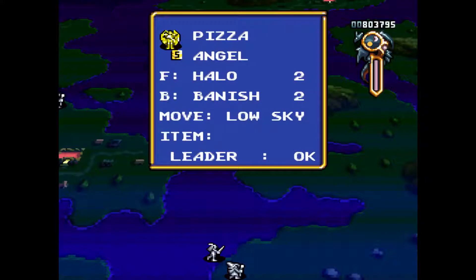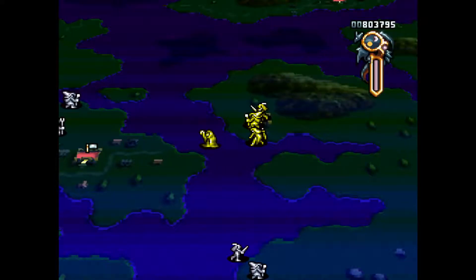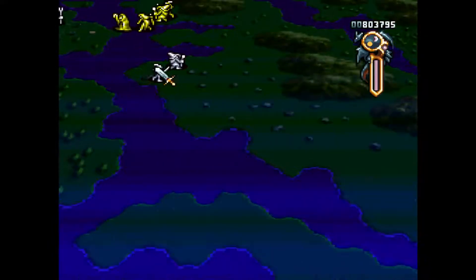The banish attack from angels would definitely kill the undead, but the starlight from the princess is just too much — one of the rare AOE white magics.